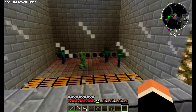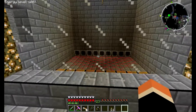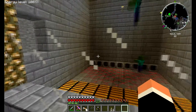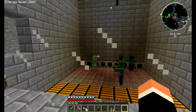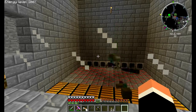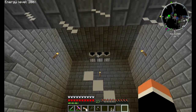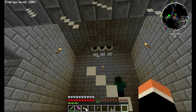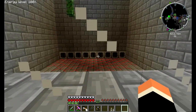So last episode we built this weird little room, a mob grinder room using Mine Factory Reloaded. The gold pipes are still behind facades. I've added two more mob spawners up the top there — both zombies, one an angry zombie and one a normal zombie.